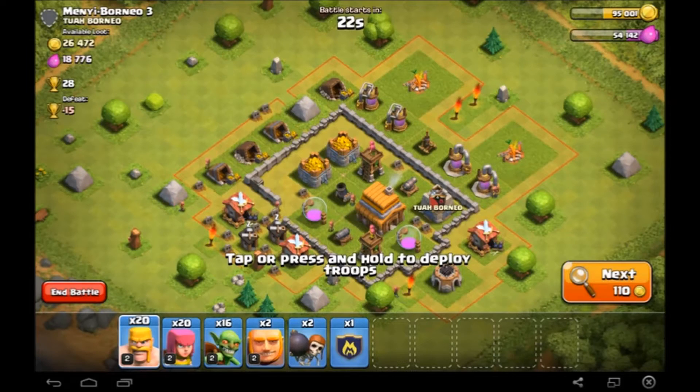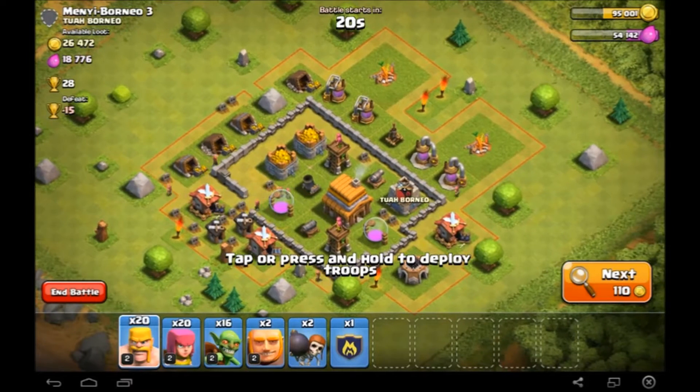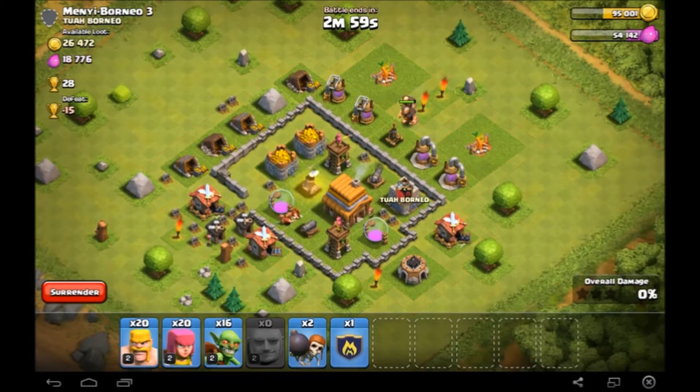Alright guys, first search here — pretty damn good I would say. So what I'm going to do is I'm going to put my giants at the top here. I think the best bet is just put giants there, take out the air defence, and then put our balloons here, along with some troops along this side — I'm going to put two of those there, and put some barbarians down with them.